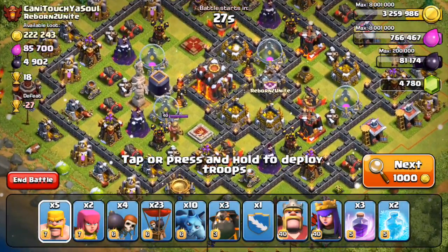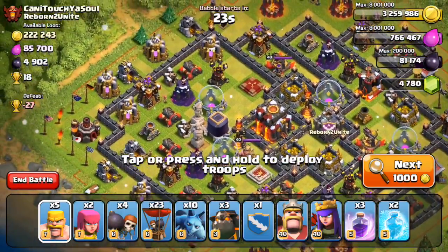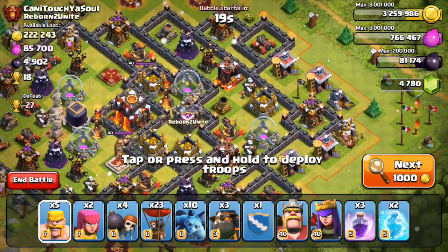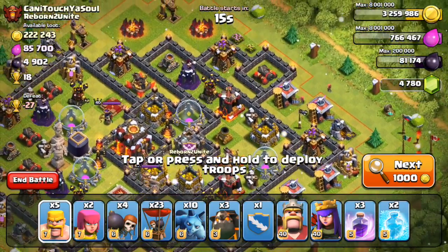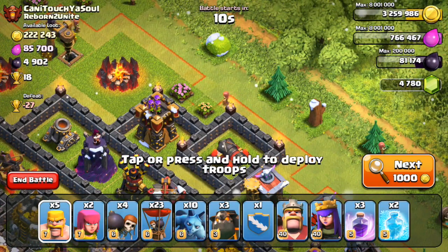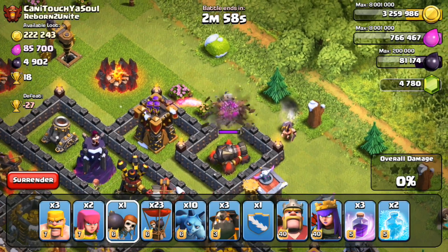For this strategy today I'm still going to be using Lava Loonian, but instead of using our normal tactics I'm actually going to switch it up a bit. I've seen a new strategy that works a little bit better. I've watched a couple of YouTube videos and seen some of my clan mates raid, and actually dropping your heroes first helps out a lot.